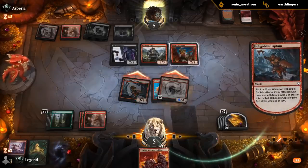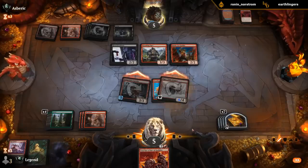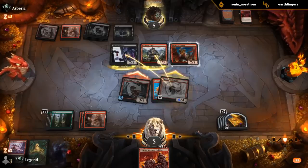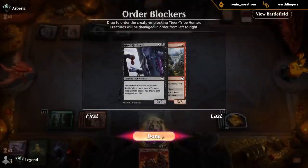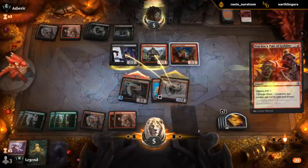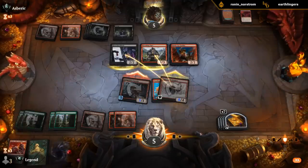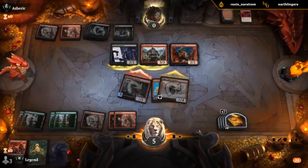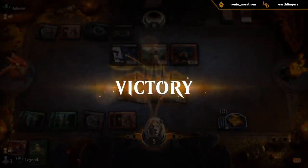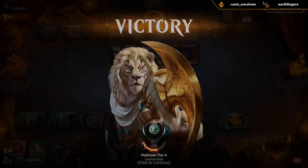Decline. Yeah, pair of Goblins winning another game. We would have died if our opponent was more familiar with all the cards they had. But sometimes you gotta hope your opponent makes a mistake to win.